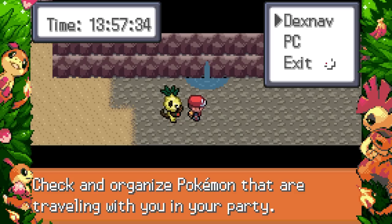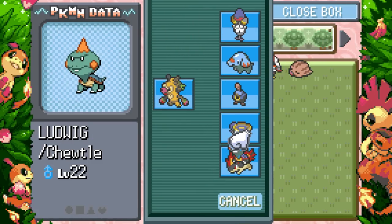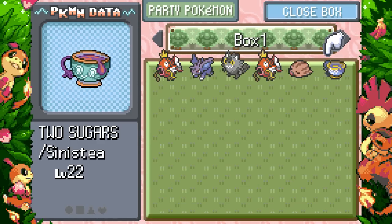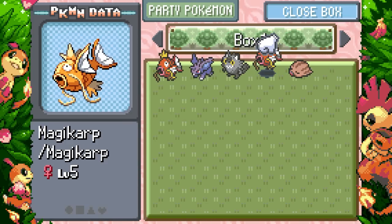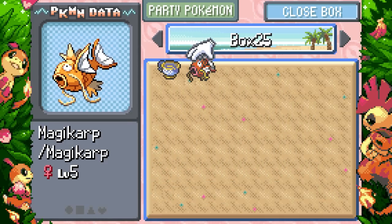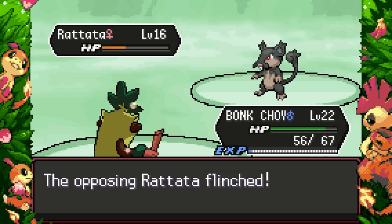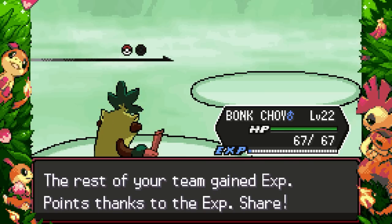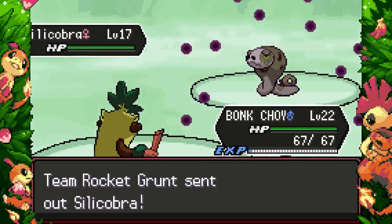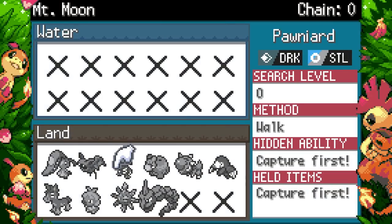It has Shell Armor but we can change its ability later. We can also access the PC from here. Let's add this guy to the team — the only problem is I don't know who to swap out. I'll swap out the Sinistea for now since it doesn't really do anything until you get a teapot. I'll put the shiny Magikarp to the side too. Wait — Team Rocket! They have their own theme — sounds really dramatic for a Team Rocket run.